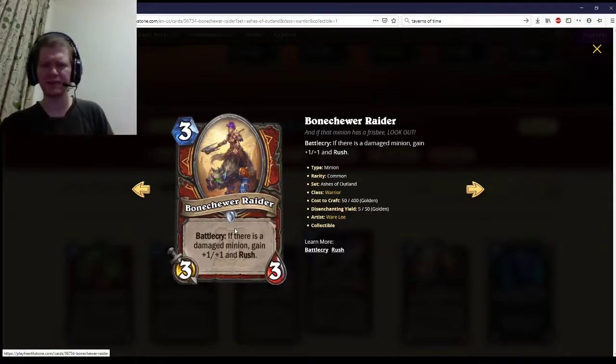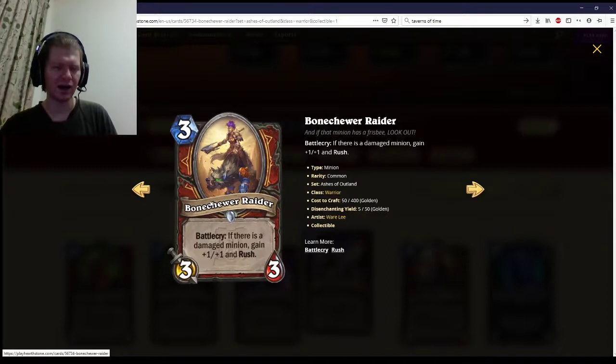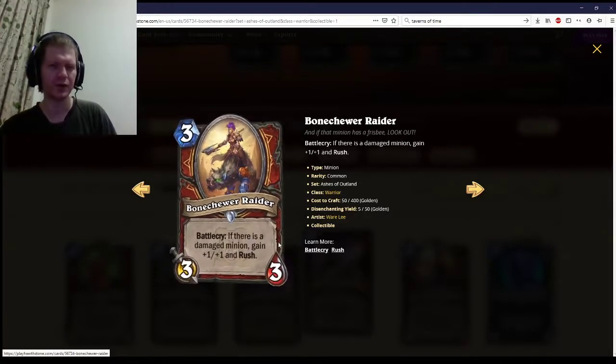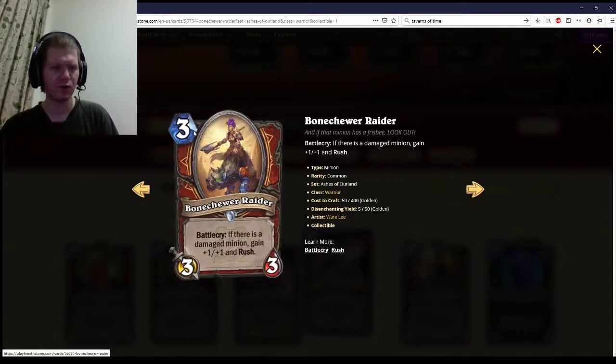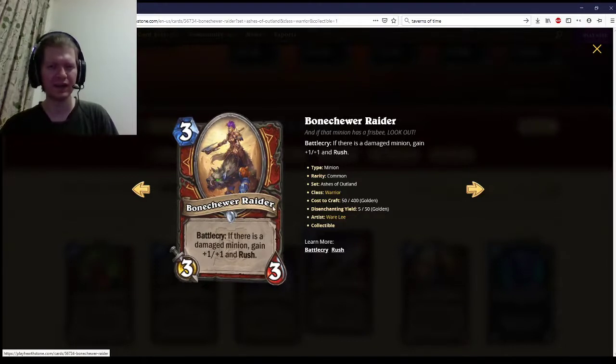Bone Raider — Battlecry: if there's a damaged minion, gain plus one plus one and Rush. This is probably not going to trigger much on turn three, but it's going to happen a lot in the mid to late game. I think this is a four-star, low four-star level card. A damaged minion happens all the time, so mid to late game a four-four with Rush is really good. But the problem is on turn three it's going to be a three-mana three-three most of the time, and a card's value is based on what it can do on curve.